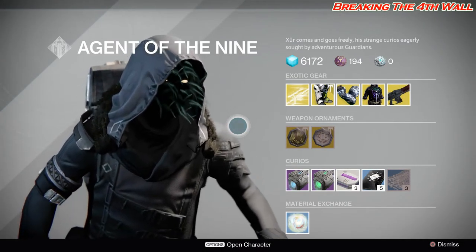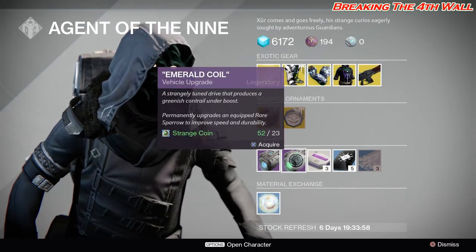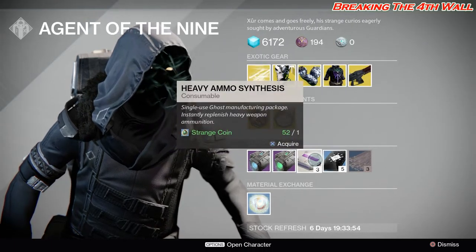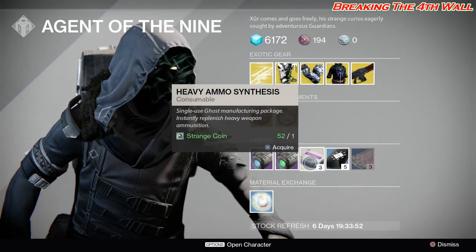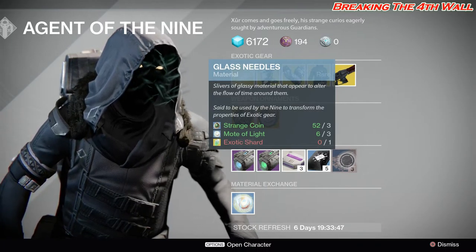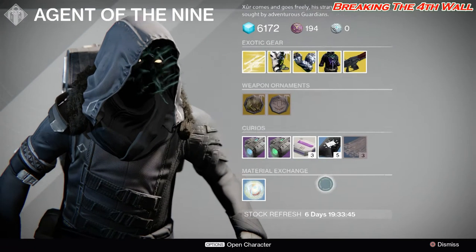We're going to start with the Kurios first. We have Plasma Drive and Emerald Coil for those awesome rare Sparrows — Treasure of the Legendaries. Then we got your Heavy Ammo Synthesis; you get 3 for 1 Strange Coin. Then we got your 3 of Coins; you get 5 for 7 Strange Coins. Then we got your Glass Needles; you get 3 for 3 Strange Coins, 3 Mote of Light, and 1 Exotic Shard.